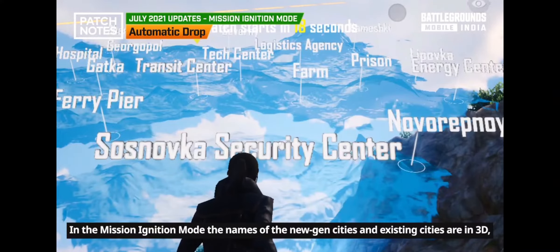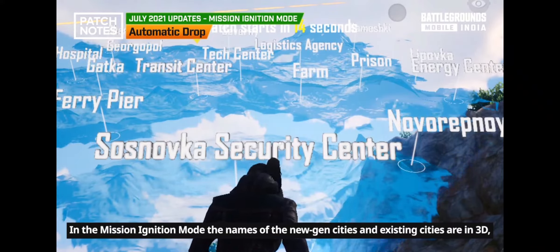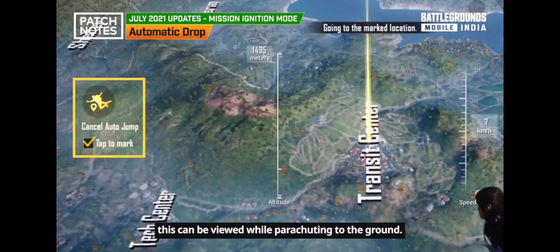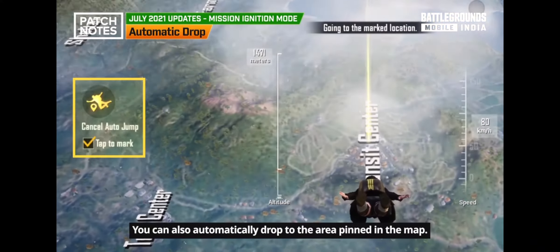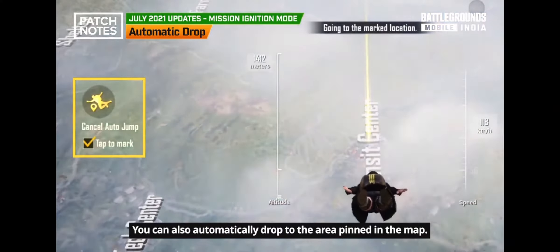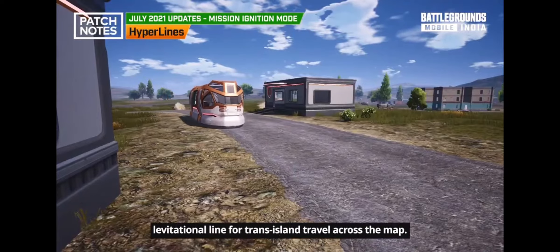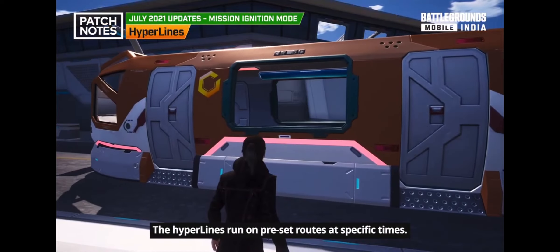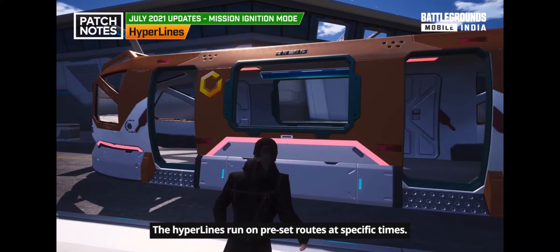In Mission Ignition mode, the names of new-gen cities and existing cities appear in 3D and can be viewed while parachuting. You can also automatically drop to the area pinned on the map. The hyperlines are high-tech levitational lines for trans-island travel that run on fixed routes at specific times.